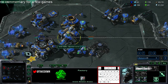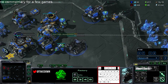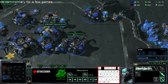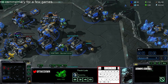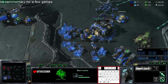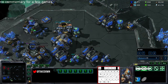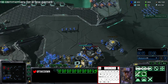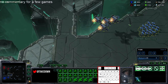Depending on what air tech they're going, since you know it's a fleet beacon I'd just go marines, widow mines, and vikings as my main composition — and it seems like you're going for that. I'd probably make this a reactor. Your build order looks pretty okay and your mechanics aren't bad, it just seems like things are slightly off. I can see you probably lose to a lot of gimmicky Protoss stuff just based on your build.